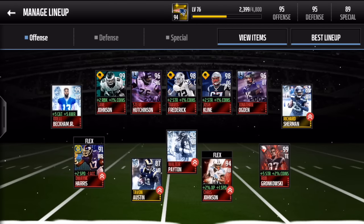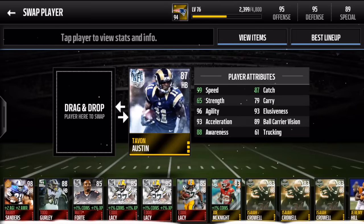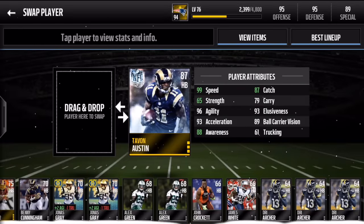Next for our running back we're going to have Tavon Austin. I could have put in Thiebaud at the flex or Sheldon Richardson at the fullback, but I want to keep CJ2K in the flex because he gives that plus one speed. And Tavon Austin — man, this card is a monster. With the boost on my team he goes to 99 speed.